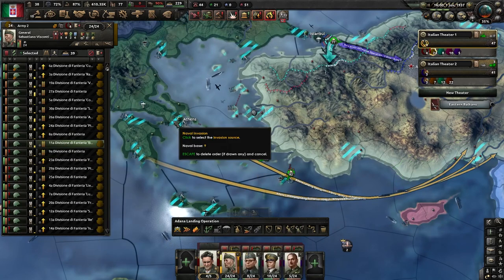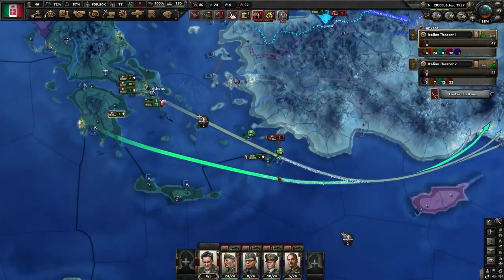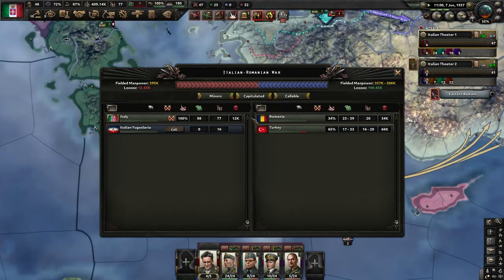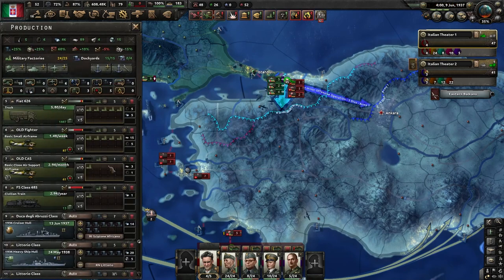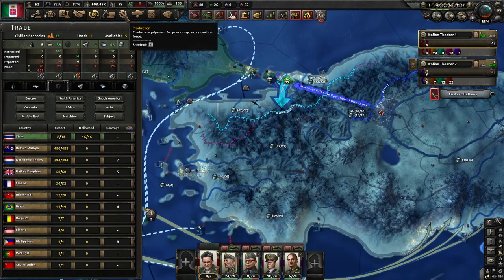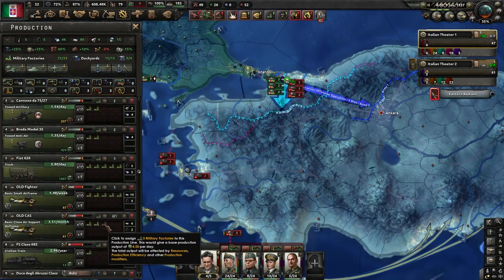We have one more slot for our naval invasion — you can go for Aydin or here. They keep attacking us here but it is not going very well for them; we have very low casualties, they have very high casualties. We finished Fiocchi Munizioni, so we have some free military factories and we can increase our airplane production — maybe three here and five total.